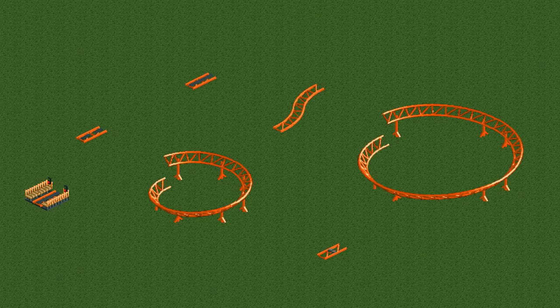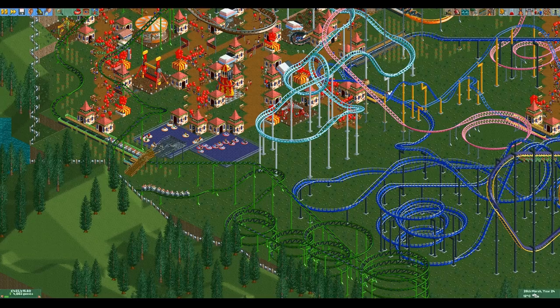The Junior Coaster has access to really few special elements. It has the station, brakes, block brakes, S-bends, small helices and large helices in vanilla RCT2. In RCT Classic and Open RCT2 it also has boosters.